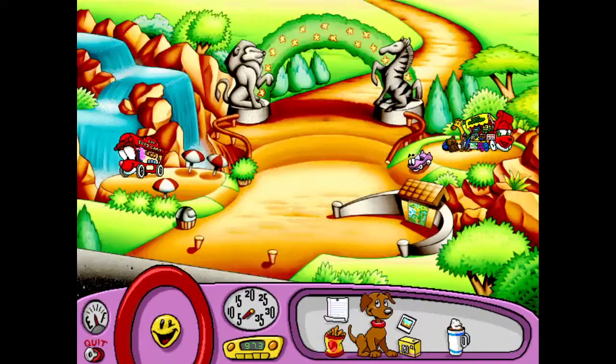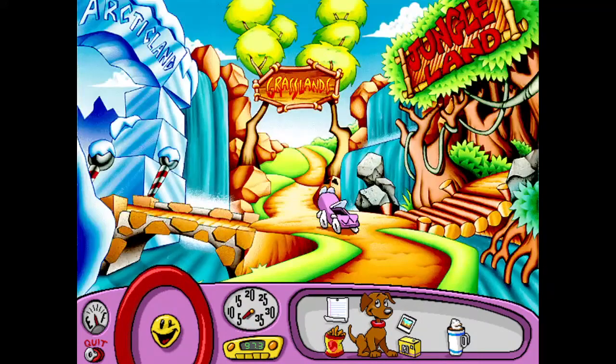Now there are three paths available: Arctic Land, Grassland, and Jungle Land. I'll give the chat about a minute or two to vote on which one to explore first. The chat picks Arctic Land, so we'll head there first.